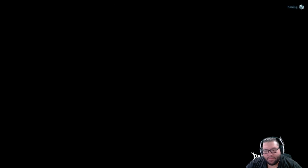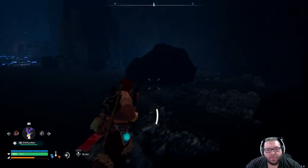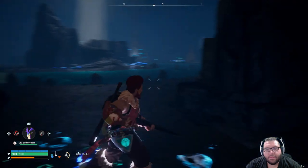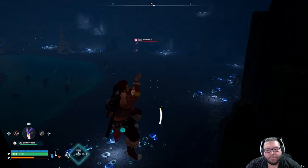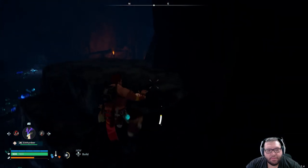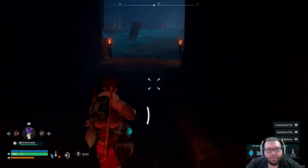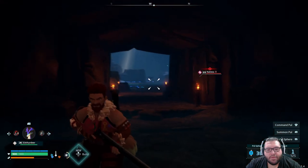Looks like we got a cave here. Mountain Stream Grotto — boss level 29. We're level 26 with some more artillery than we've had before, so we might have a shot at this. Let's go ahead and enter it. Here we go. Got some flag coming in. Loot moons are in here. And Catrus.